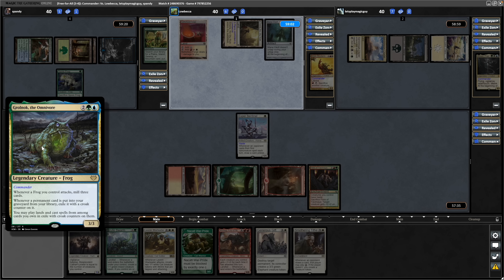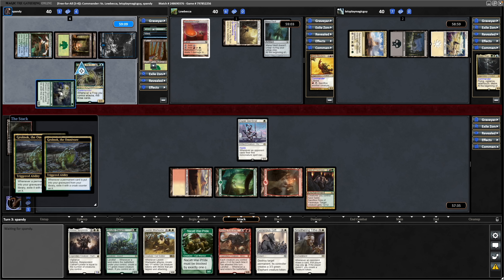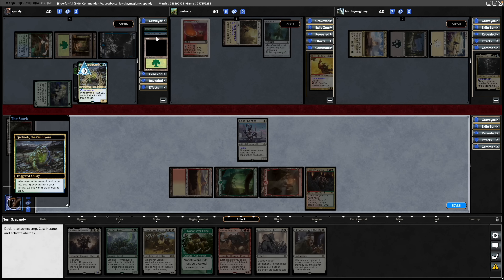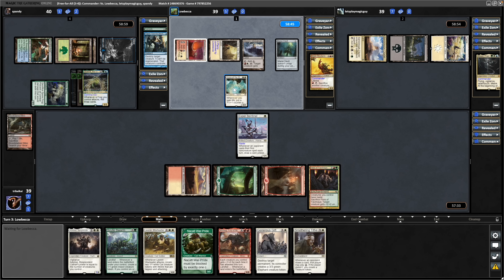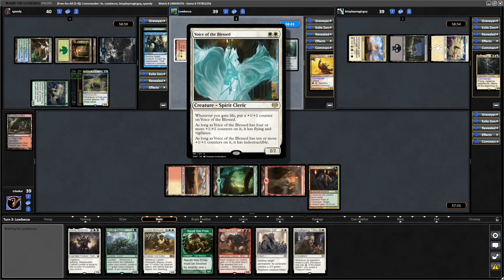We see the first commander of the game in Grolnok, milling three cards because the Spore Frog is swinging in. They mill some lands and a Rapid Hybridisation. That is a Voice of the Blessed — haven't managed to play with this one yet, but this is a really good Spirit. Really good Cleric as well actually — that's a slightly relevant tribe.